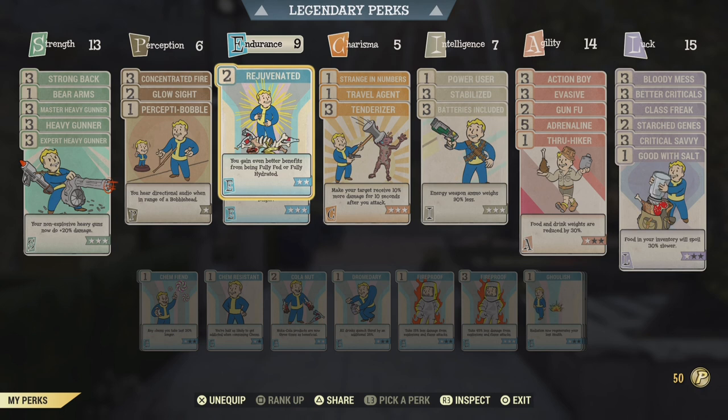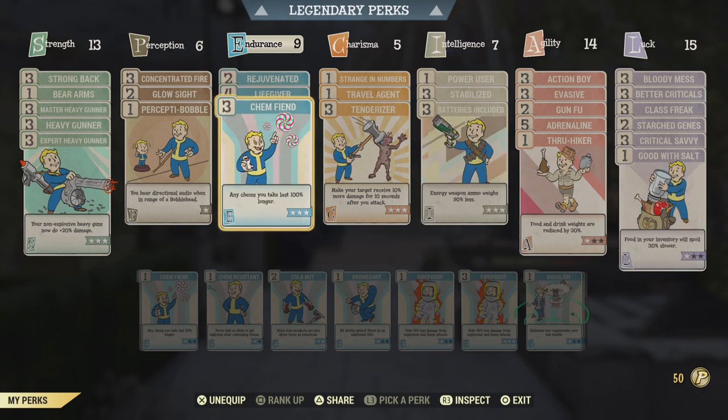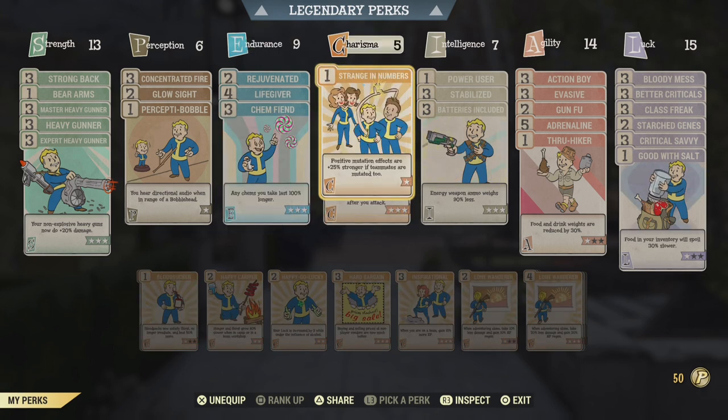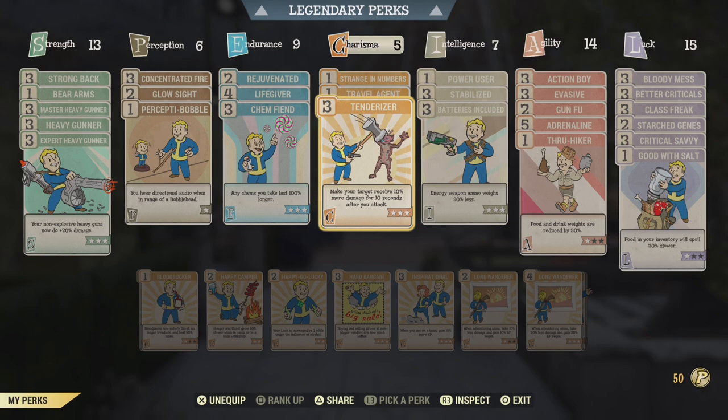Under Endurance we got Rejuvenated maxed out, Life Giver for max health and tankiness, and Chem Fiend — any chems you take last 100% longer. Under Charisma we have Strength in Numbers which boosts my mutations, Travel Agent which is pretty standard, and Tenderizer maxed out for maximum damage.